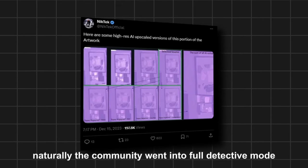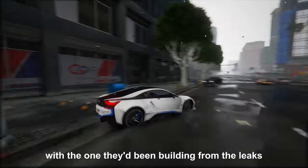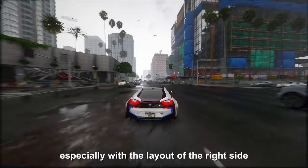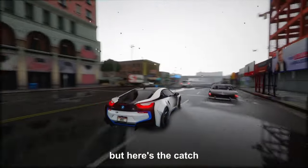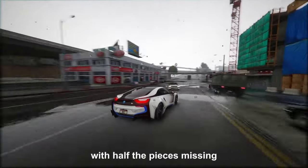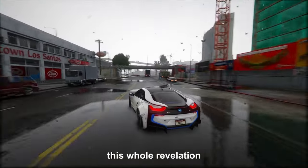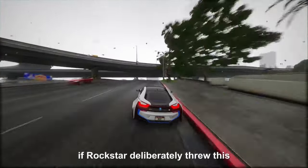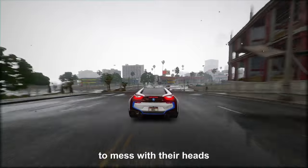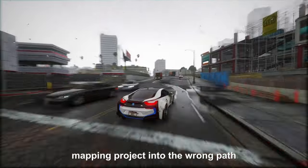The community put on their magnifying glasses and compared this mysterious map with the one they'd been building from the leaks. There were some similarities, especially with the layout of the right side and the presence of separate islands at the bottom surrounded by water. But the image was pixelated to the max — like trying to figure out a puzzle with half the pieces missing. This sparked a heated debate, with some fans wondering if Rockstar deliberately threw in this low-res map nugget to mess with their heads and lead the mapping project down the wrong path.